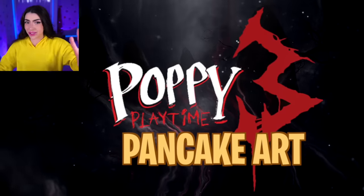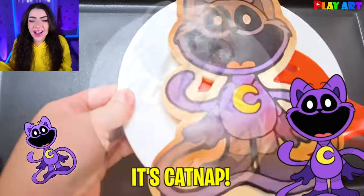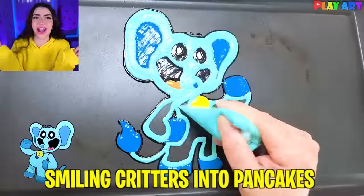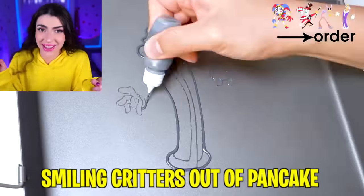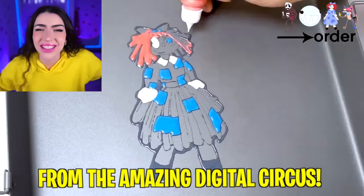Today we're looking at Puppy Playtime Chapter 3, Pancake Art. It's catnip! In today's video, we learn how to make all of the Smiling Critters into pancakes. And not only are we making the Smiling Critters out of pancake, we also make all of the characters from the Amazing Digital Circus.